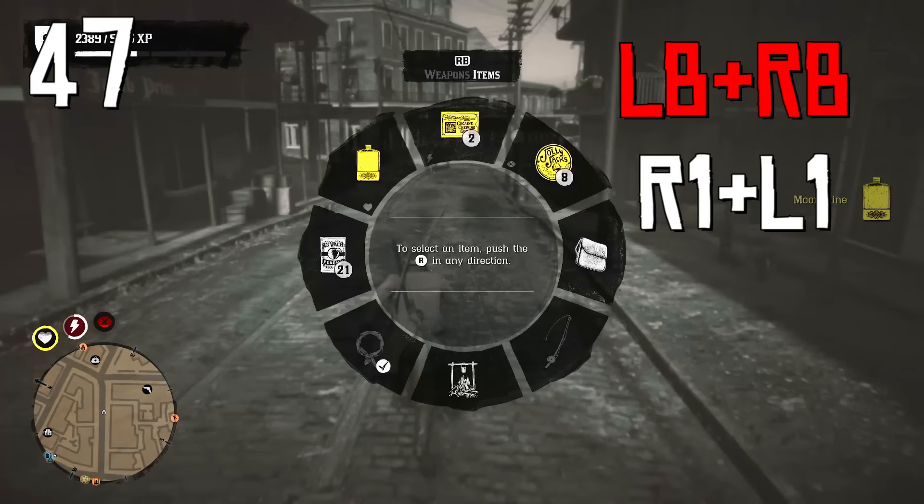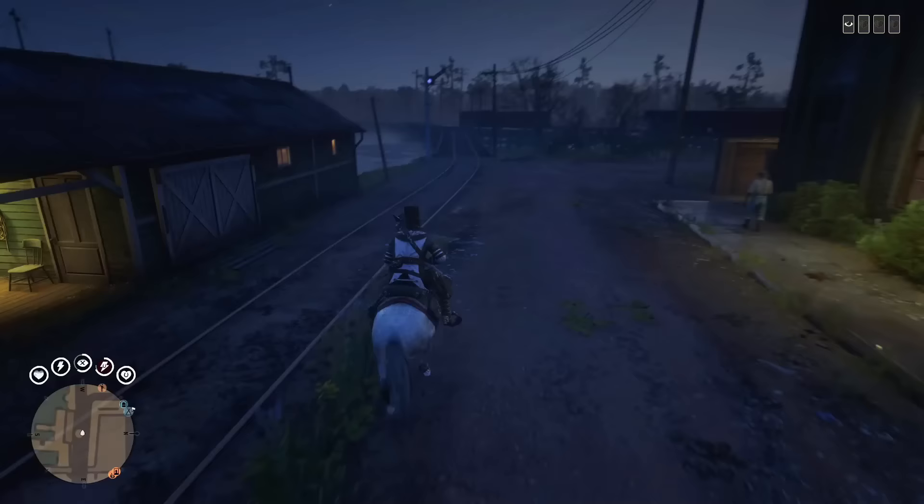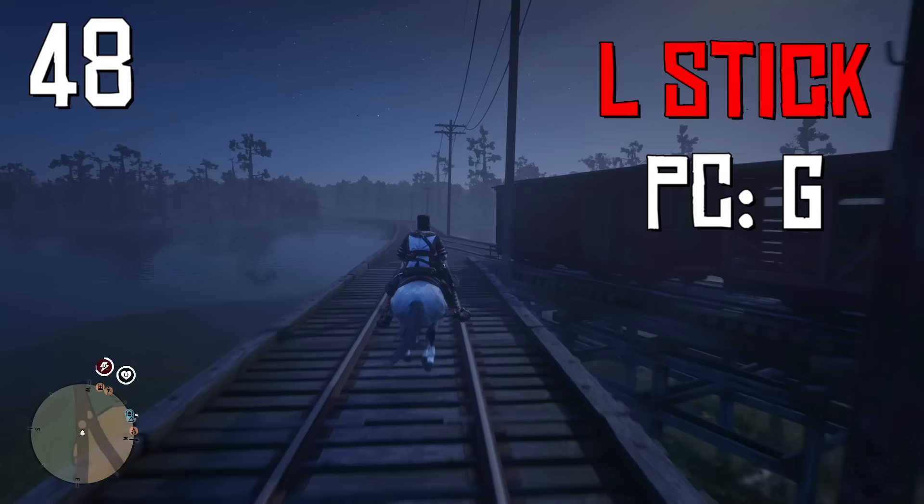Skip the weapon wheel and open the menu with tonics immediately by pressing RB and LB at the same time, or R1 plus L1 on PlayStation. You can restore some horse stamina by pressing the left stick on your controller or the G button on keyboard — this ability has a cooldown of 18 seconds and is only available at higher bonding levels.